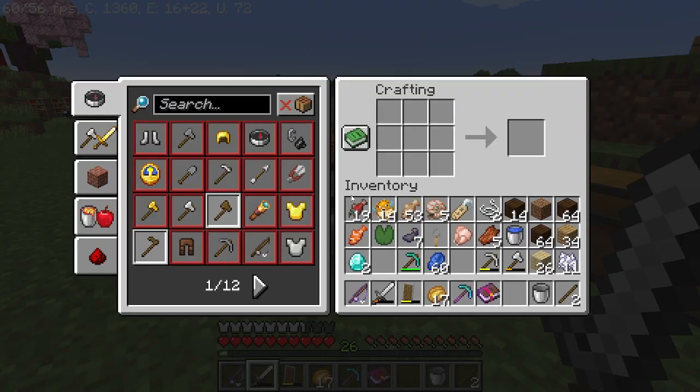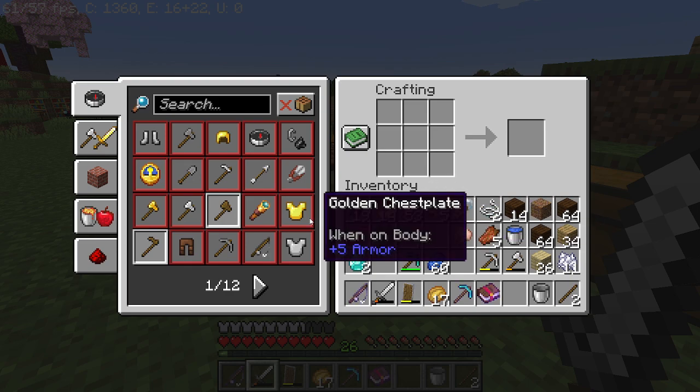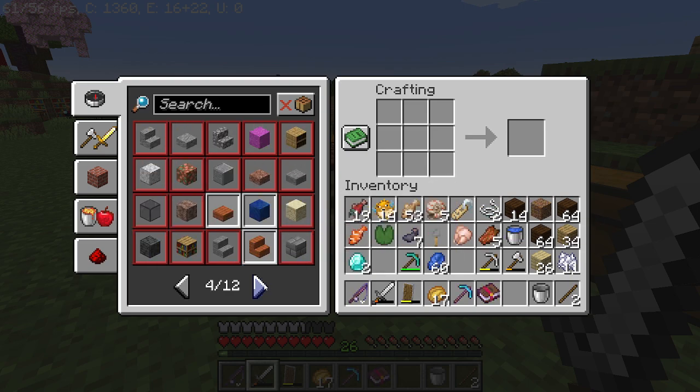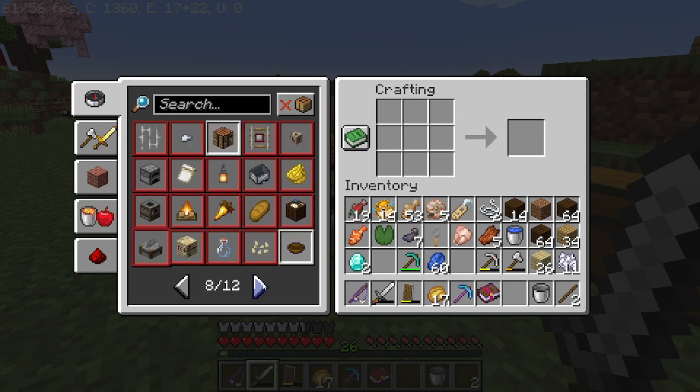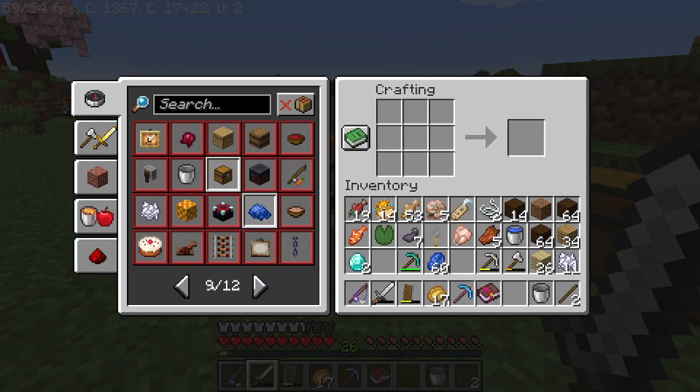What we are going to do is transform these materials into a grindstone. The grindstone allows you to disenchant an item and get a bit of experience back. In order to do so, we need stone slabs, planks, and sticks.